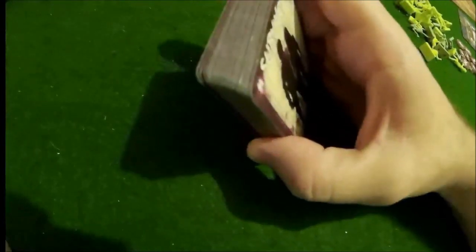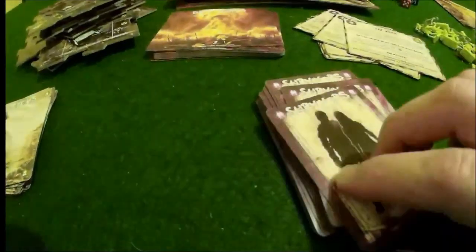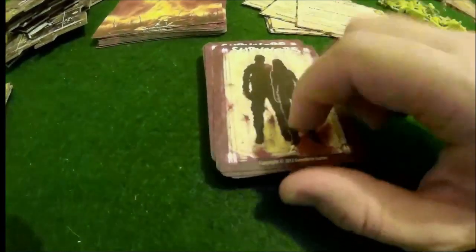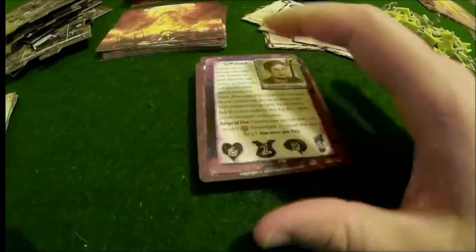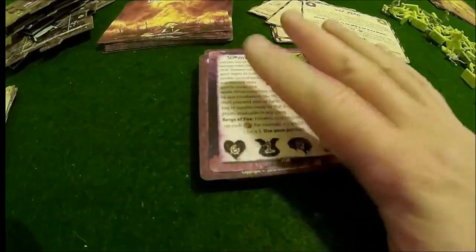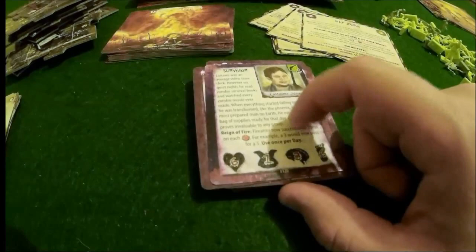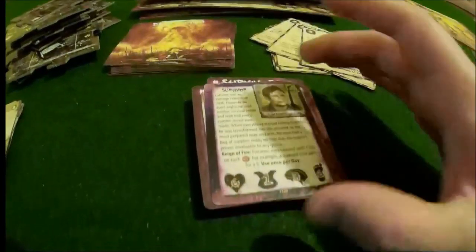Now we have our survivors. This is a pretty thick deck - I think it's the biggest deck in the game. These are where you draw your survivors from and they're going to be random - you don't get to pick and choose who you want. Once you've drawn your survivors, you can start to tally up your squad board. We'll go over that when we do the play examples.